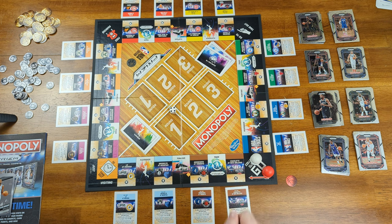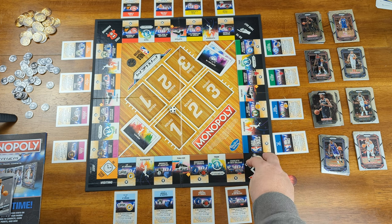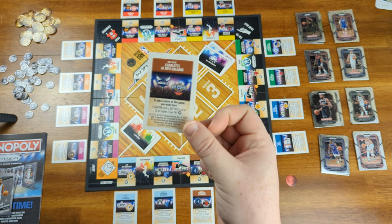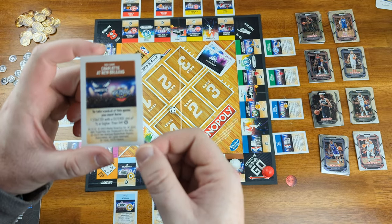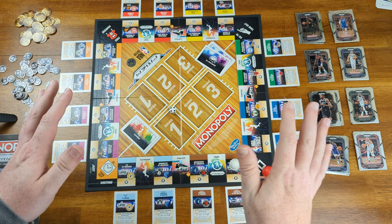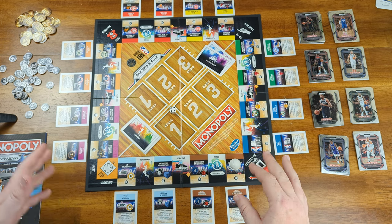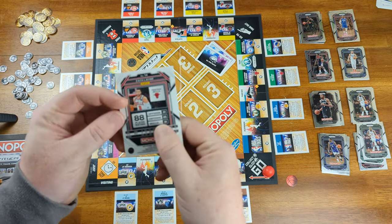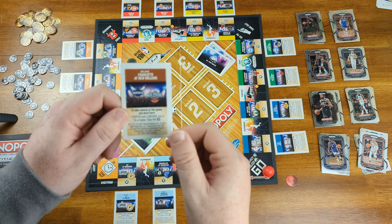On your turn, roll the dice and move your icon around the board. Each board location is a little different. If you land on a game location not owned by another player, you have the option to purchase it — but you have to try. Read the card: for example, to take control you must have one starter with a defensive stat of 76 or higher, then pay 10 points. You are not allowed to flip over your card to look at your player's stats. So if I had a Zach LaVine card and I need a defensive stat of 76 or higher — Zach LaVine's defense is 85 — you pay 10 points and receive the game location.